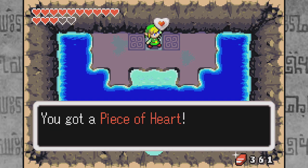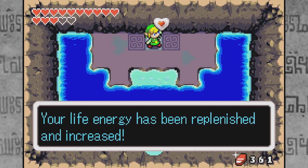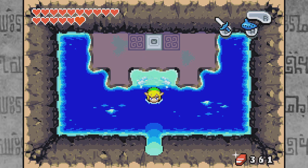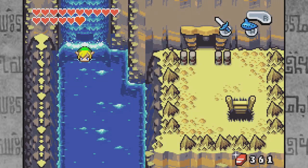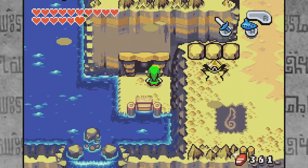Let's head into the waterfall and pick up our 36th piece of heart. We got a new heart container — very nice! Only four more heart containers until we max out our hearts. This is actually very exciting — we are very close to the end of the game.